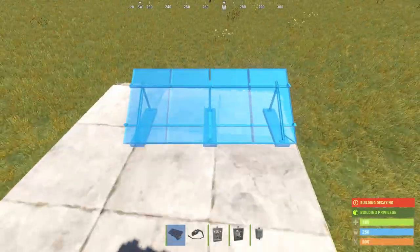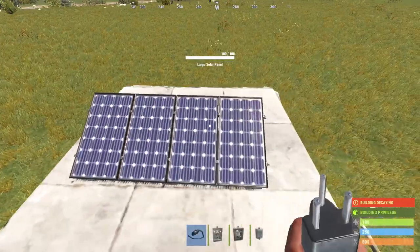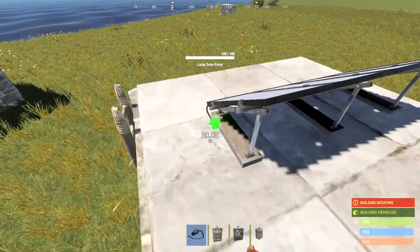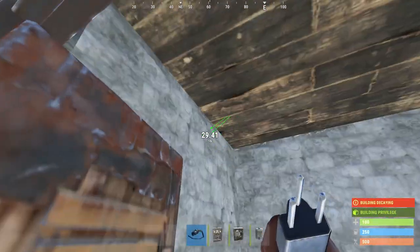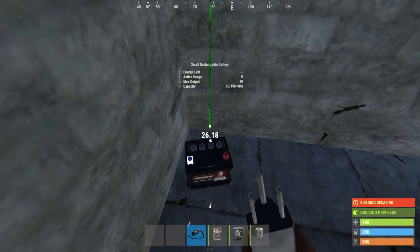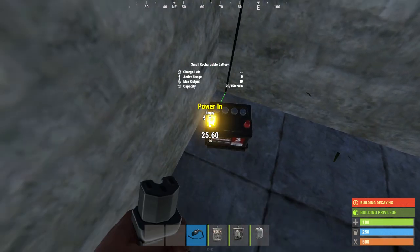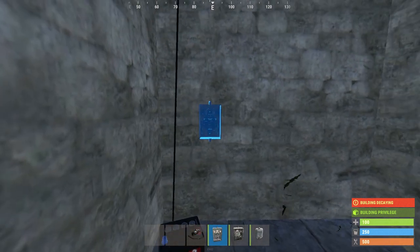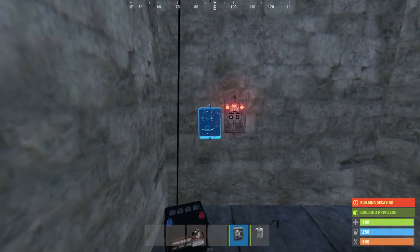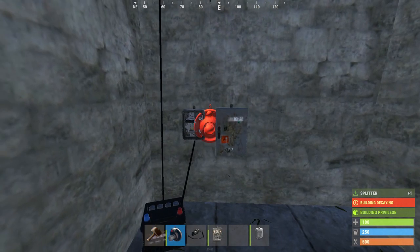Let's go into some electricity traps. Place your battery, place a solar panel and wire that up — just wire the output from your solar panel to the battery. If any of this doesn't make sense, I've got a basic electricity guide. Now connect this to the battery, and you're going to want to lay down a switch, an AND gate, and a splitter.